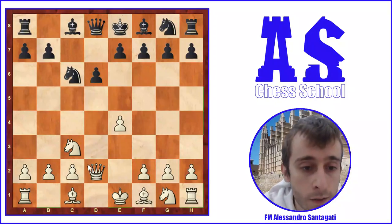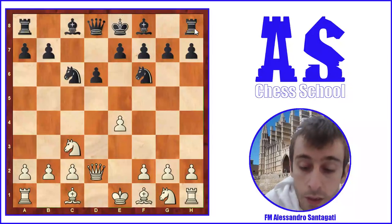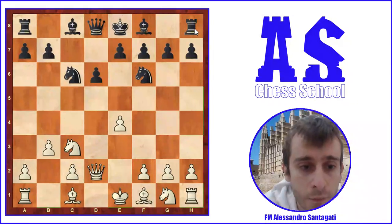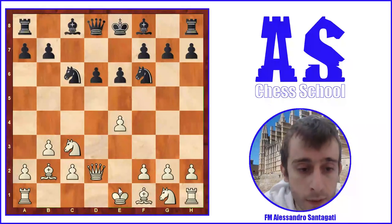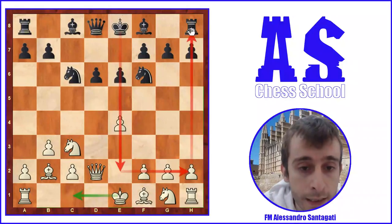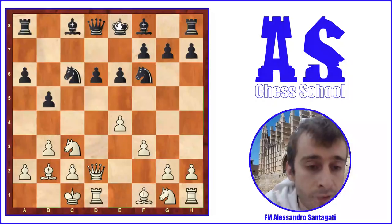Carlsen played Qd2 because his idea was to fianchetto the bishop and control this diagonal. After Qd2, Black plays Nf6, and now b3, e6, and Bb2. The idea about this development is that White wants to castle queenside and then make an attack against the center or against the kingside. That's the White strategy.